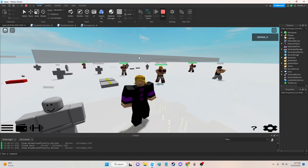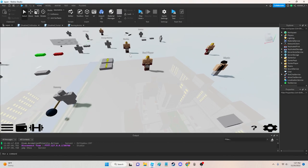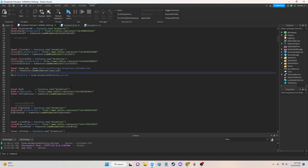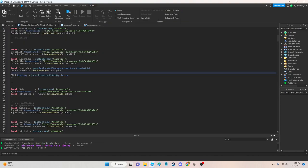I kind of spoiled myself on the answer already, but again, this is for helping others as well as myself. The main issue was a change in how Roblox handles animation priority. I had most attacks on a priority of Movement, and I also had idle animations on Movement, and now they're a mess.